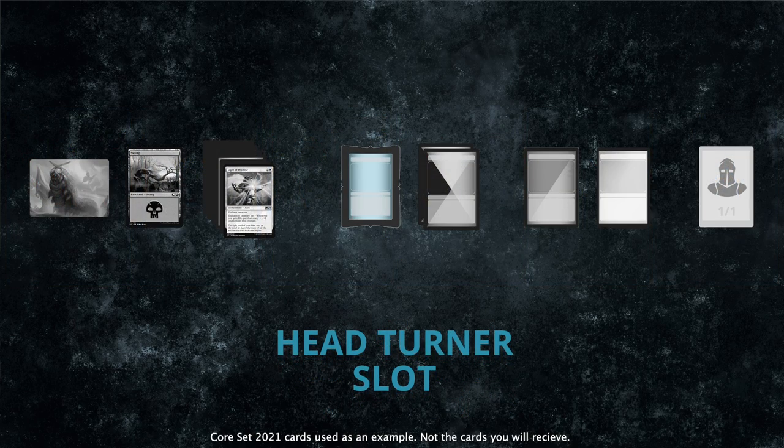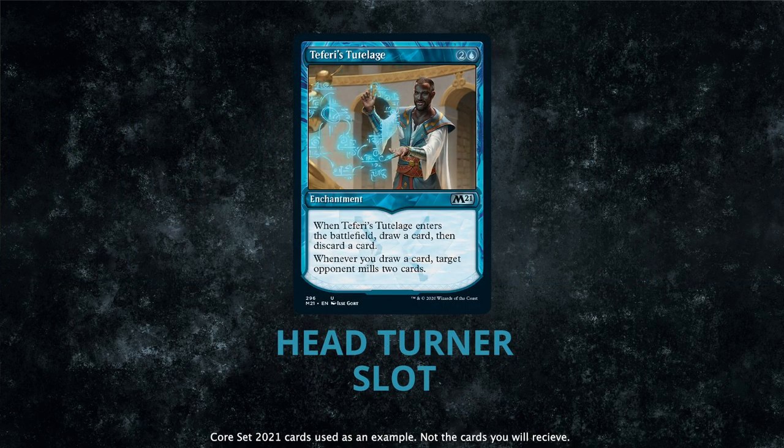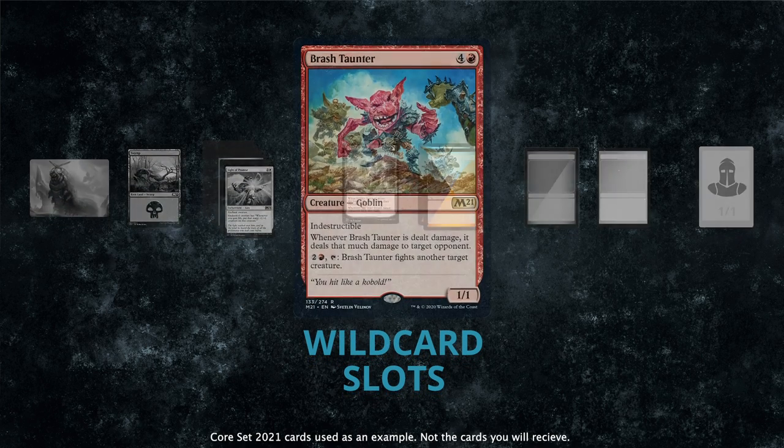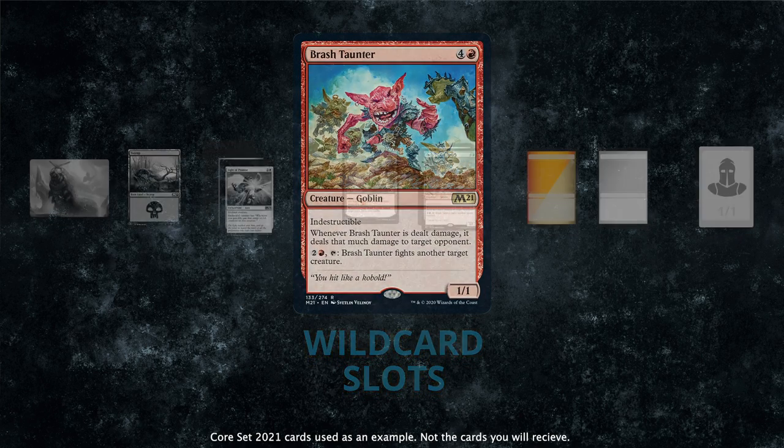Next, in the middle of the pack, we've got some fireworks. This single card slot changes with each set, highlighting what's special. Think showcase cards or other special frames.